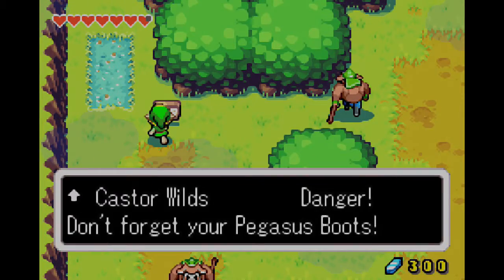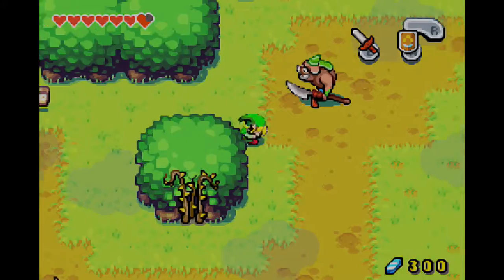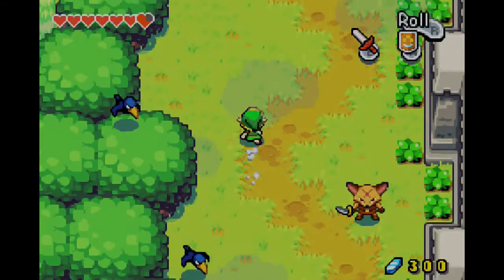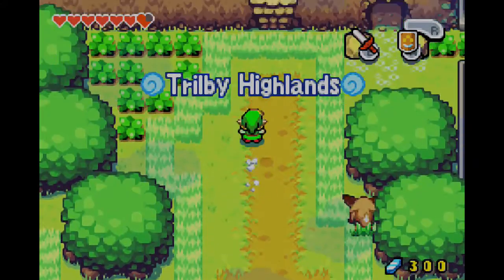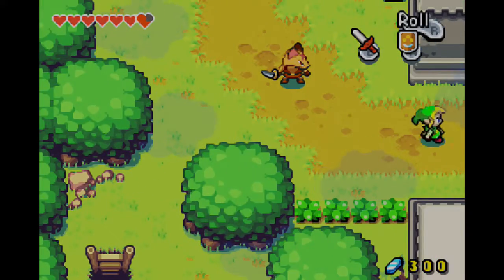Let's see — yeah, so they're right there, we need some Pegasus boots. Because we were stupid enough to come here without some. And I was actually stupid enough to not do something up here last episode, and that was pushing this boulder. Dumb old me.